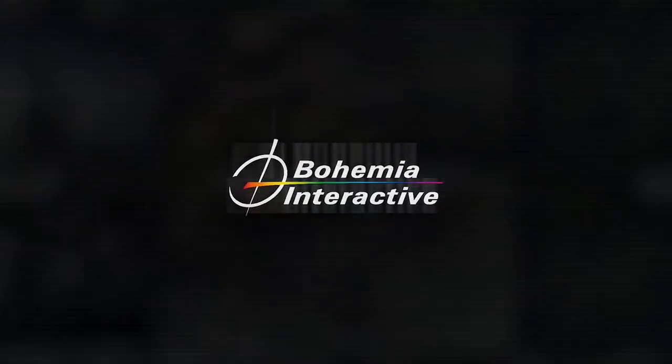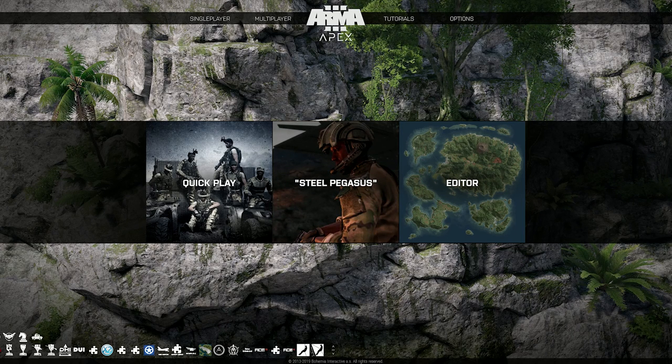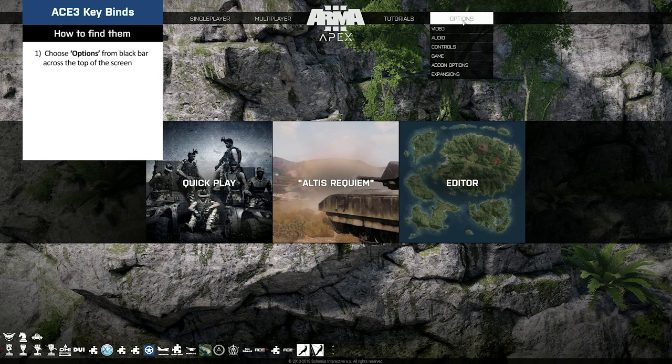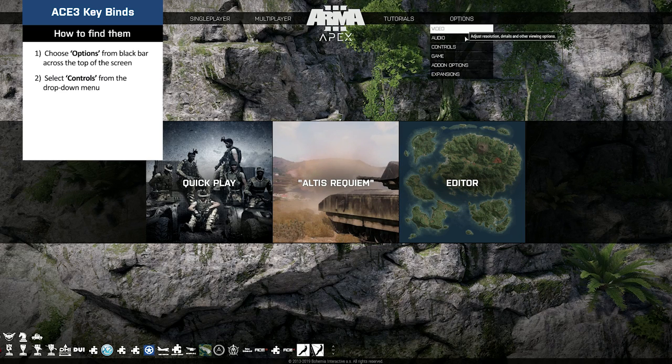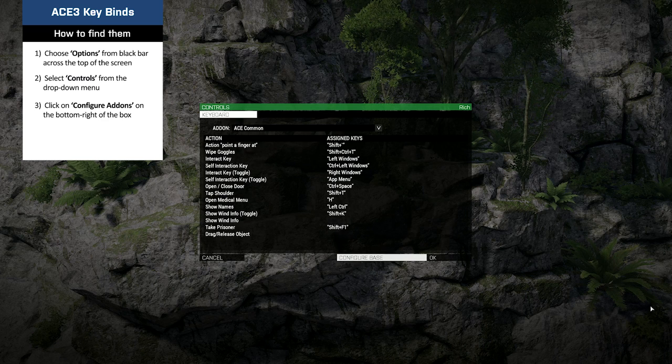Bohemia Interactive, the studio behind ARMA 3, have made it easier than ever to change keys, controllers and settings either before the game is launched or while playing. Accessing the key bindings for ACE 3 can be done from the main screen: look at the black bar across the top of the screen and choose Options. Select Controls from the drop-down menu. A box will appear with keyboard highlighted. Click on Configure Add-ons found at the bottom right of the box; the box is now dedicated to the category of Keyboard.